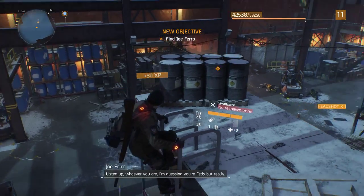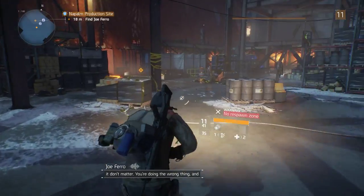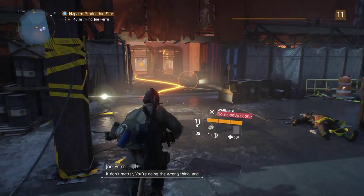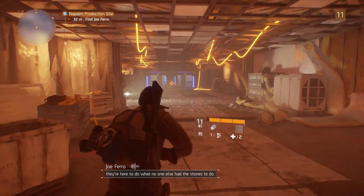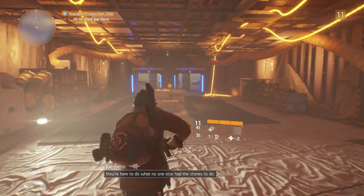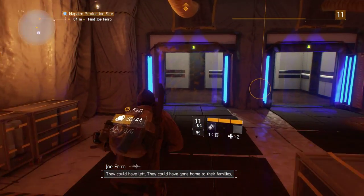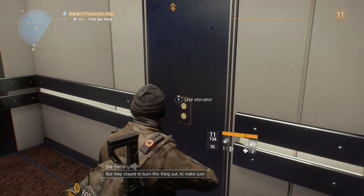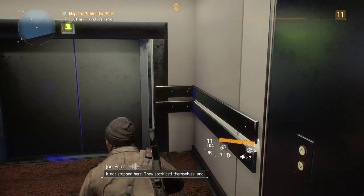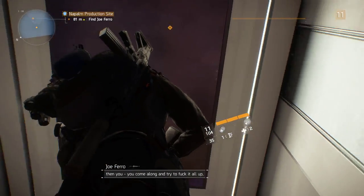We haven't hit a no-respawn zone yet. How did we not take damage? That wasn't realistic. And you're gonna die — Joe Pharaoh. We got an all-American New York man. Let's go take him down. Let's restock to 63 shots. Take the elevator, guys. I want to touch the button, mom. They sacrifice themselves, and then you come along and try to mess it all up because you're not hard enough to do what's gotta be done. It ain't gonna work.